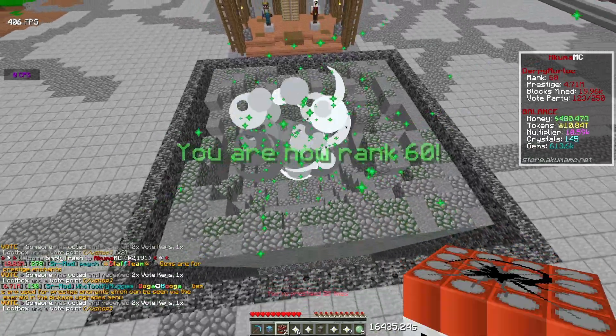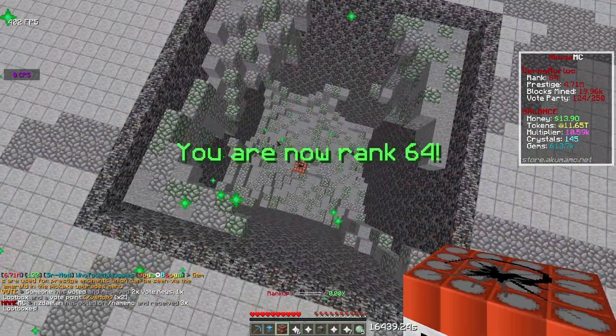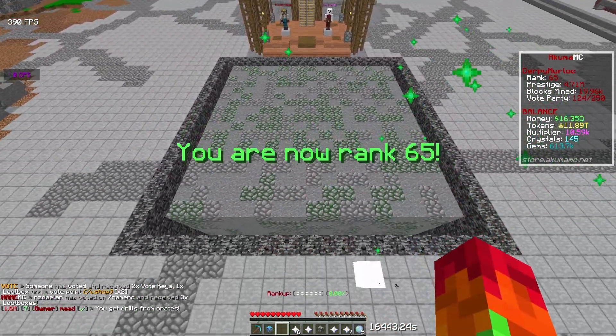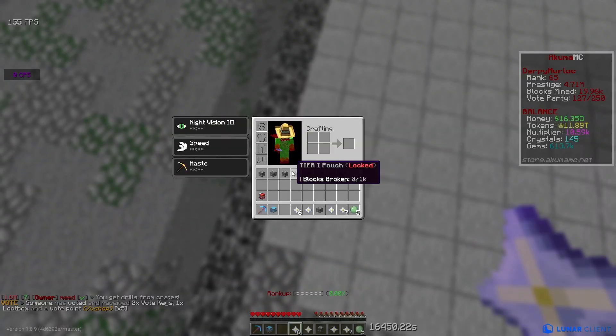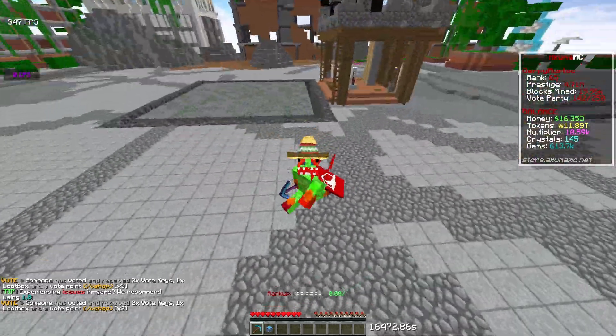There are also these new things called grenades. Let me show you what this does — it pretty much explodes the mine. Look how much damage that did, it got my mine leveled up three different levels! I'll throw another one to see how much damage it does. Also, you now get pouches, which give rewards when you break 1,000 blocks.